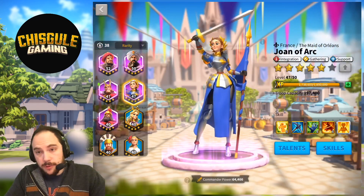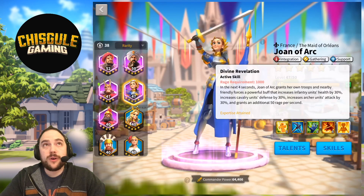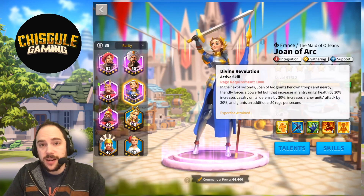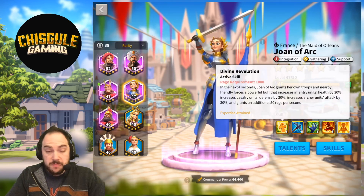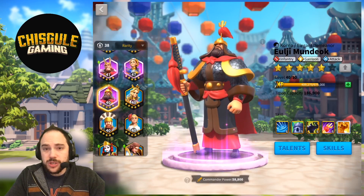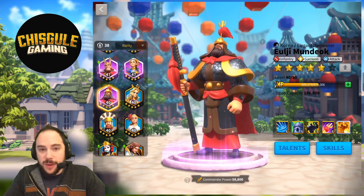Joan of Arc is a fascinating pairing. If what you want is a super fast, buffing and debuffing army, then Joan of Arc as the secondary to Alexander the Great seems freaking outstanding. You could flip the order, and I'd almost prefer Joan of Arc as the primary with Alexander the Great as the secondary — seems quite strong. Also quite strong at the epic tier is Ulji Mundok — he is an infantry commander, and it's an A++ pairing.